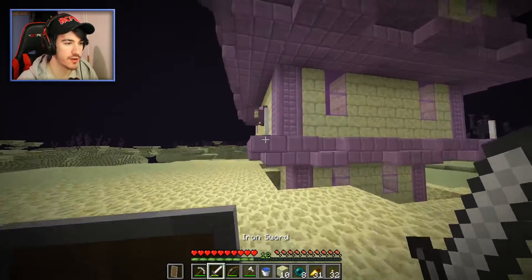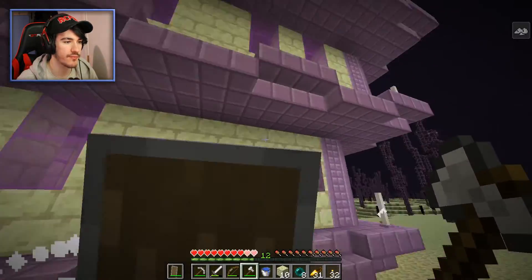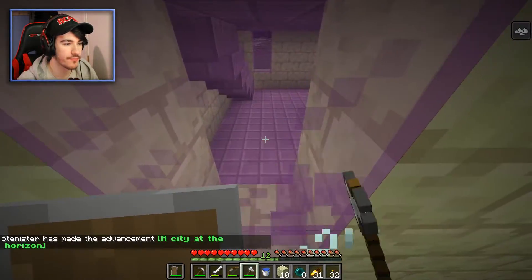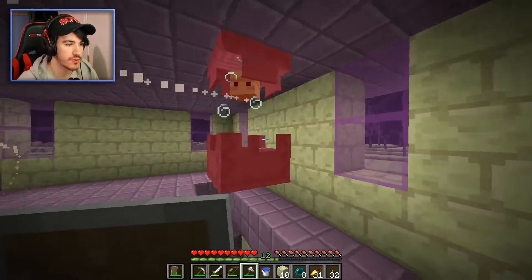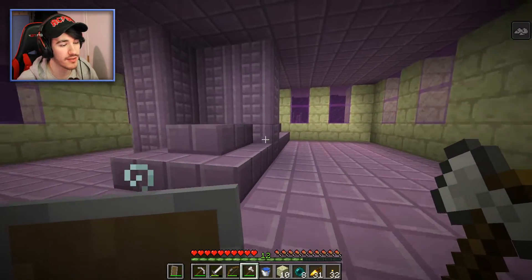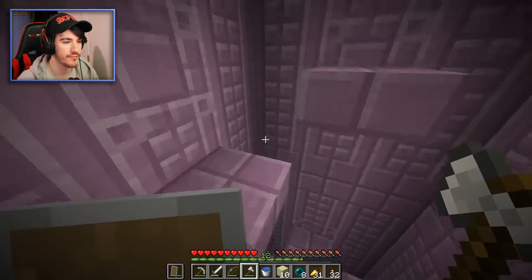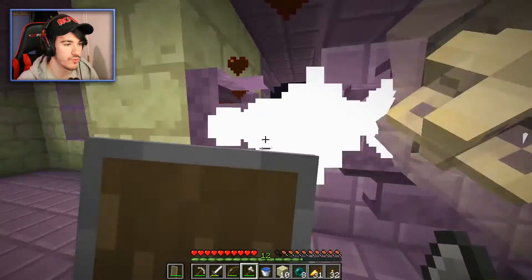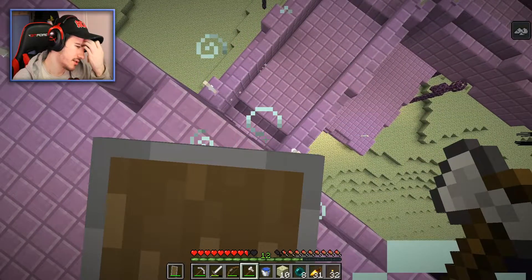Shulkers are the next big problem. I have a bow and arrow but when they're closed it just bounces off them. I should use the axe — block, then axe — because it does way more damage than the sword. We finally made it over with a stack and ten blocks to spare! One shulker shell down — I need two for a shulker box. Let me break through this glass... don't hit me. I could get the achievement for being levitated 50 blocks but I don't want to risk it.